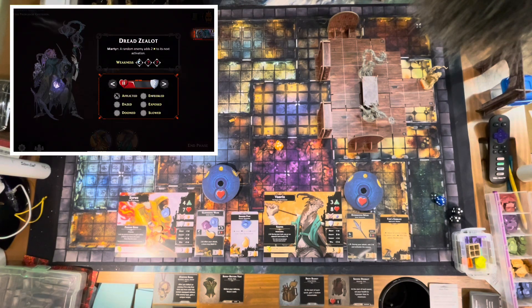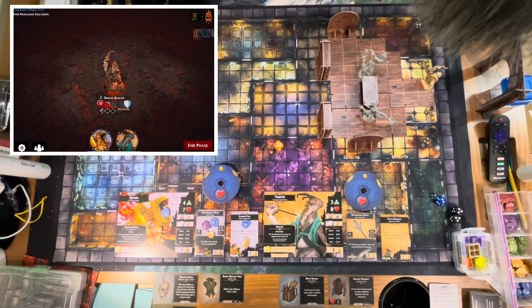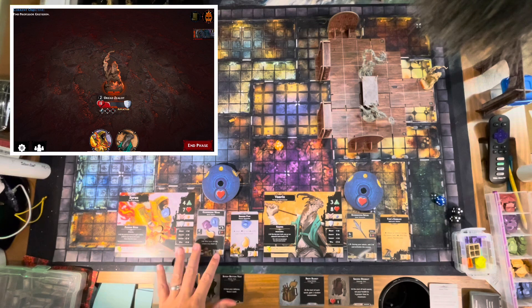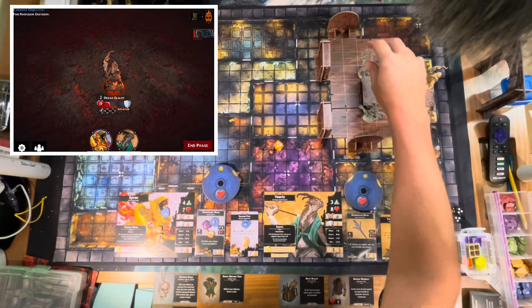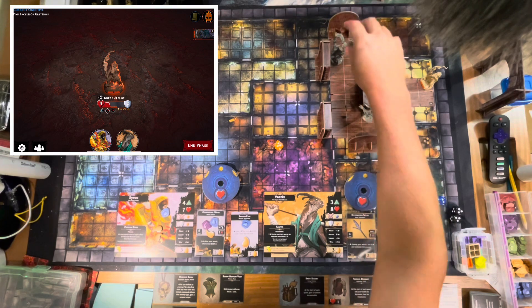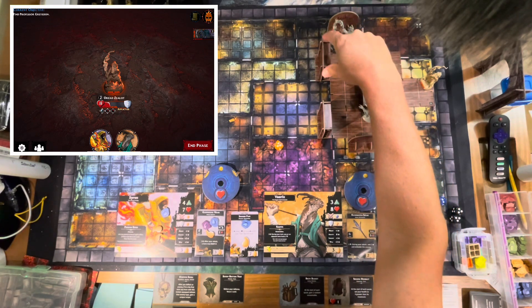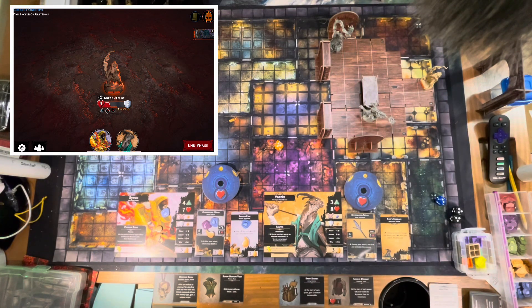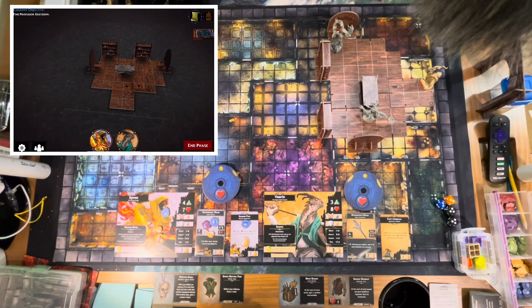I've used two attack actions, so I use my remaining action to move. I take all four movement and position myself near the bookshelf and the door so I can investigate both on a future turn. I'm adjacent diagonally to both, meaning I can explore the bookshelf and open the door next turn. Moving away from the Zealot means Varix will likely be the primary target going forward.